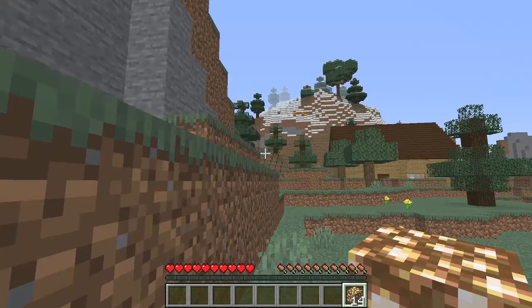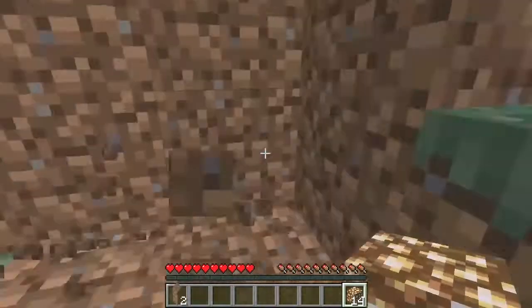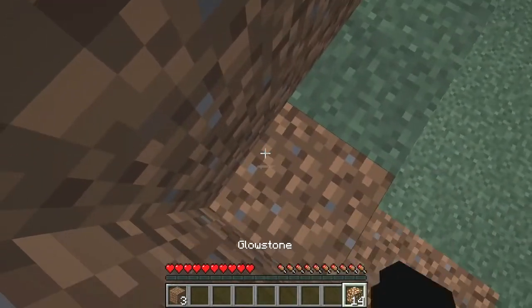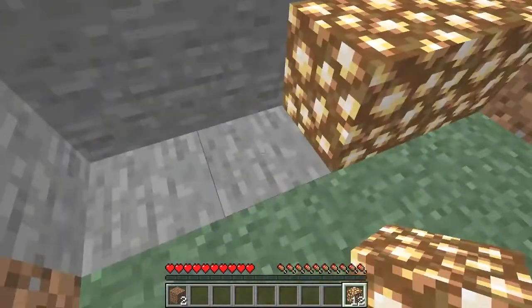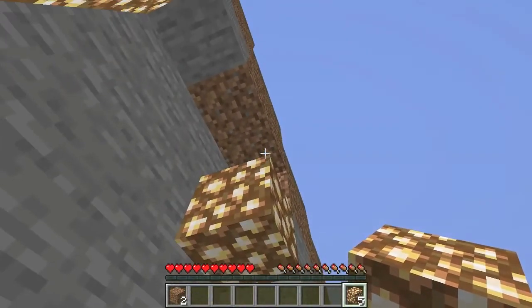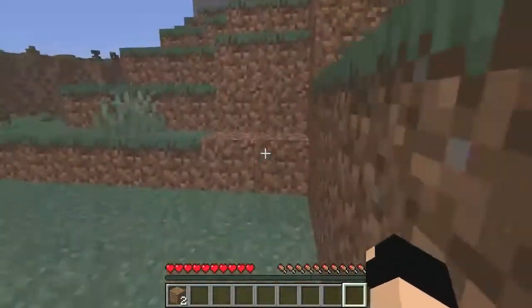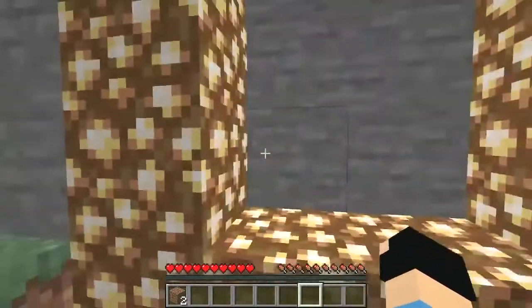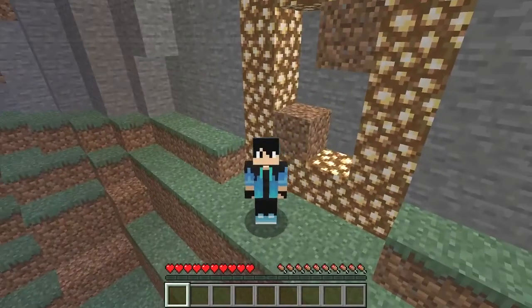Simply start by gathering two pieces of any block. Build your shape for the Aether portal — I have got exactly enough to make one. Now we're going to go into the Aether; it will be epic. We're basically going into heaven.